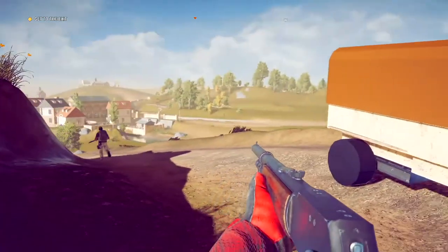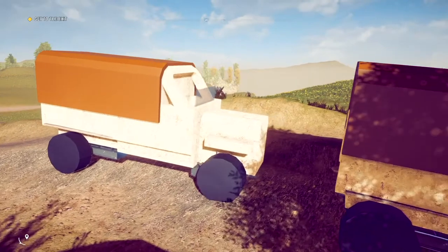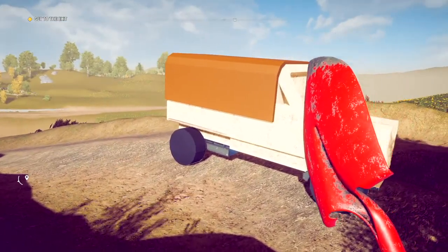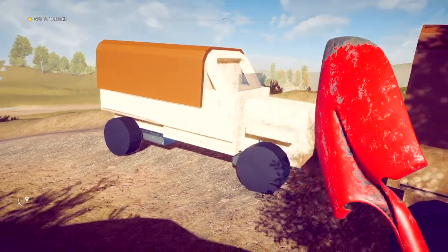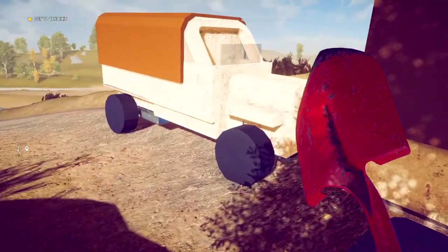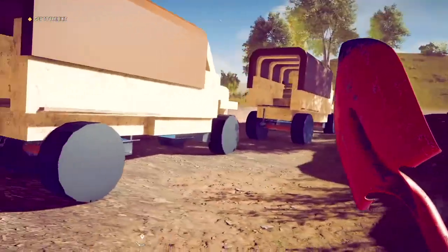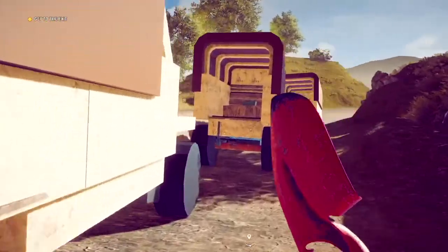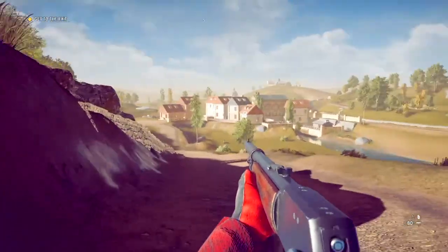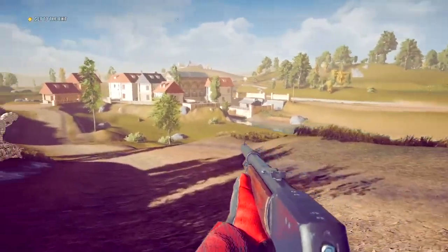Starting off with generic shapes - a lot of players like to see a tank or some kind of cool build. With the generic shapes and the budget allowed, I did have to delete a lot of stuff, but I tried my best to make a 1916-1917 looking troop transport truck. Put some crates and health in here for the player.